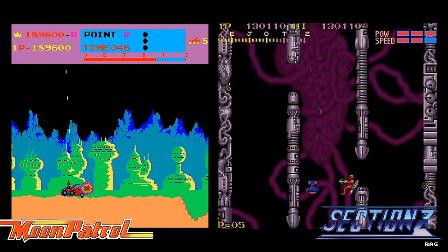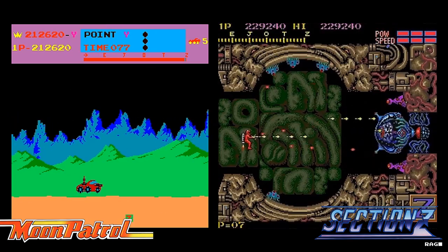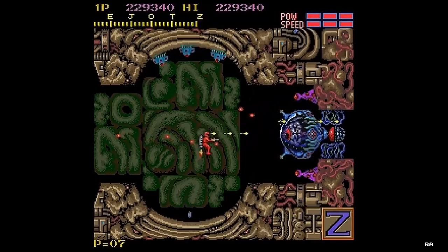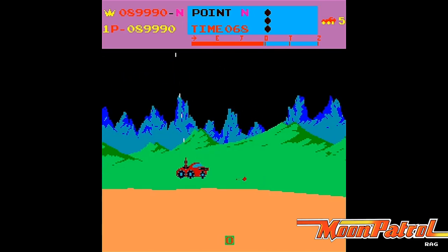First, the stages in both games are broken down alphabetically into 26 sections, leaving Section Z as the final stage. In Section Z, there are boss battles at Section E, J, O, T, and Z. Moon Patrol has a similar system, but instead of boss battles, there's a checkpoint.